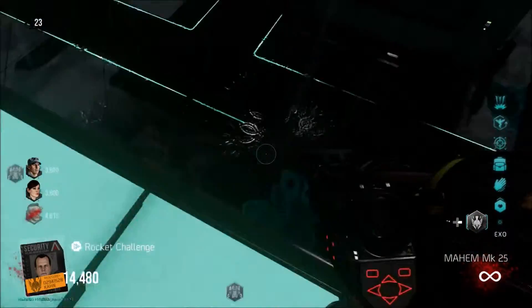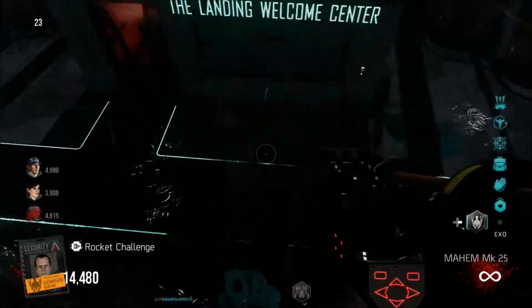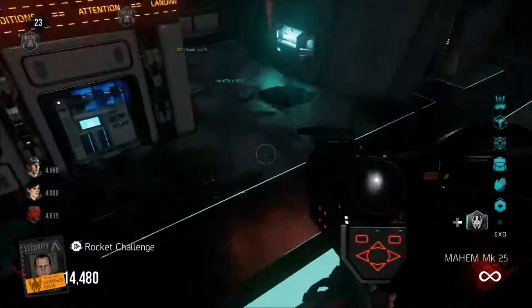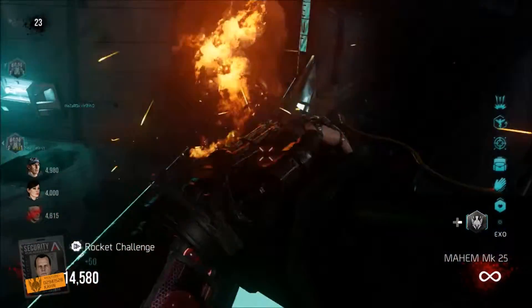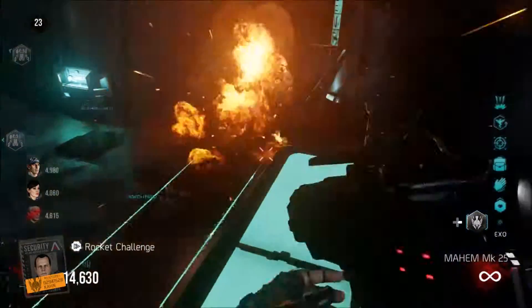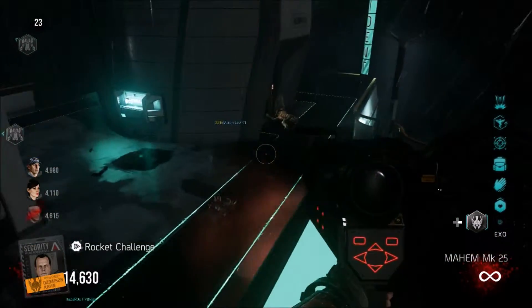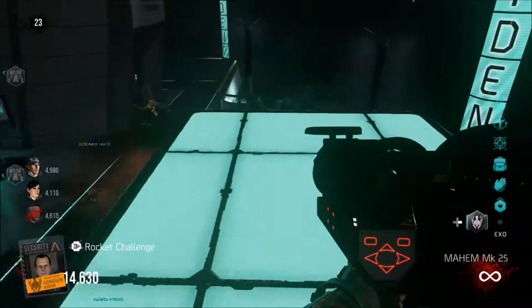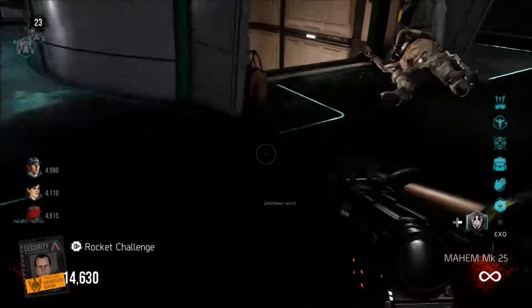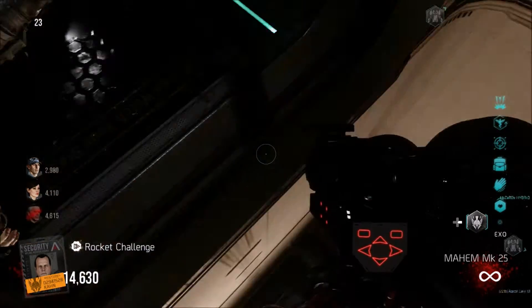You can damage yourself with the rockets unlike the grenades, so you have to be kind of careful. As you can see, the spot that I'm jumping in right now is quite a nice little camping spot. You can just jump between these two buildings and it's hard for them to actually get you. Sometimes you'll get exo'd by a zombie, but other than that all you do is finish the round and then when the next round starts your challenge will be a success and you can move on to the last step.